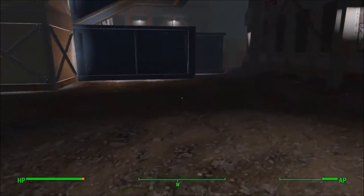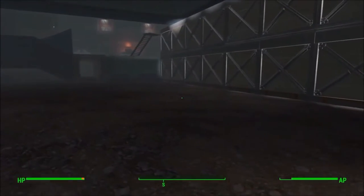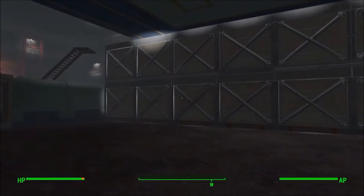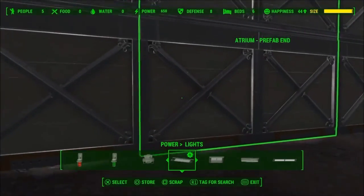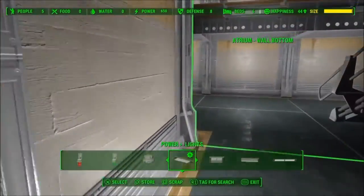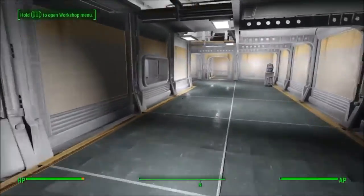The last big problem people have been complaining about is size — there's not enough space to build the vault you're dreaming of. There isn't a fix for this, but your atrium makes a big difference. Most people make their atrium the biggest room or the biggest solid part of their vault. That's true with my vault too — my atrium is the biggest part, since it's like the entrance area that gives you a feel for your vault.